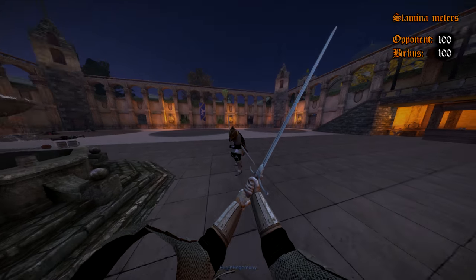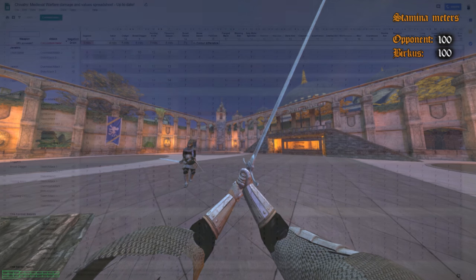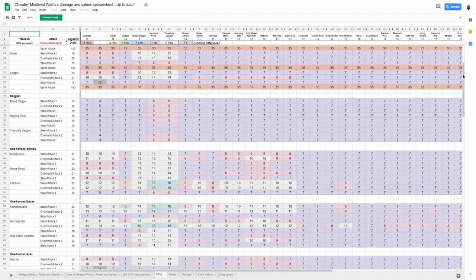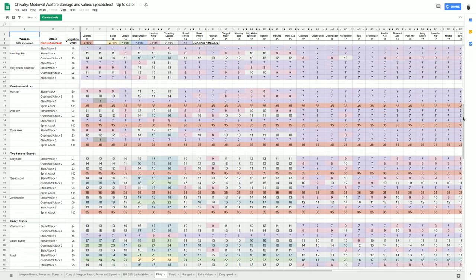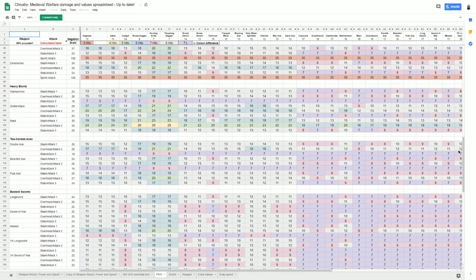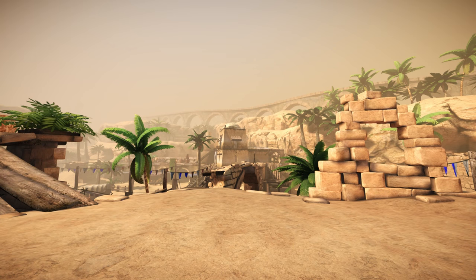Before we analyze this replay, let's talk a little bit about stamina usage and the stamina counter I have implemented, in order to give you guys and myself a better idea of how stamina trades look in fights, and what the big culprits are when it comes to losing stamina. I have done the counting manually and based it on numbers provided by the Chivalry spreadsheet and other various sources regarding stamina mechanics, as there isn't any official information on the subject provided by Torn Banner.